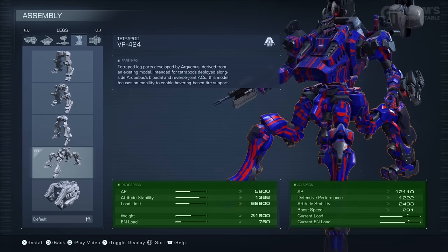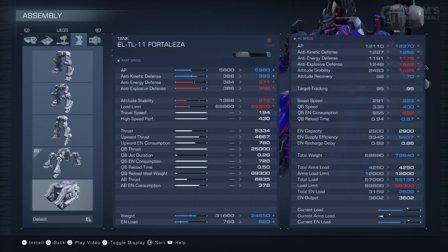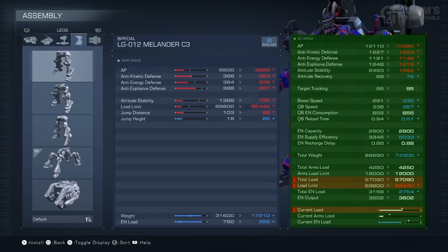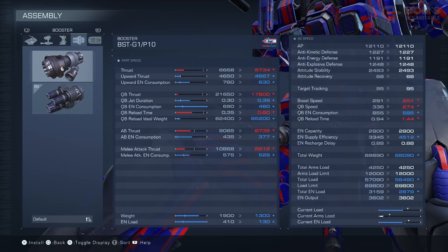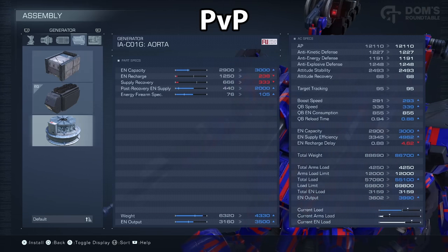As you can see right now, there are a lot of numbers and words. Please don't let this overwhelm you though, because when we start to break it down, most of it is pretty self-explanatory. And also, some of it doesn't really matter unless you're looking to really fine-tune your Armored Core and make it the absolute best it can possibly be for the last few endgame bosses and for PvP.